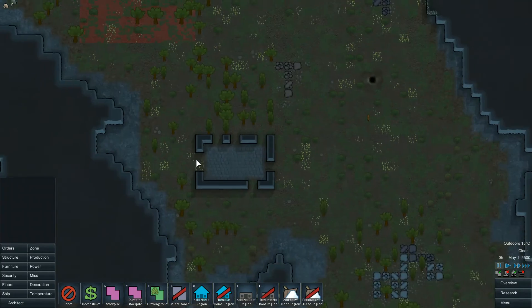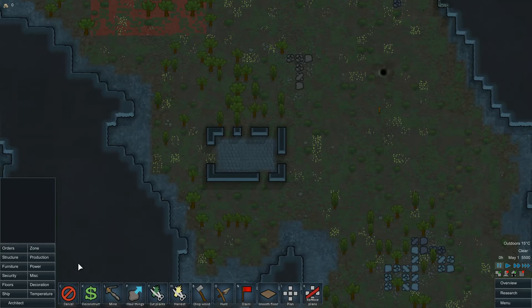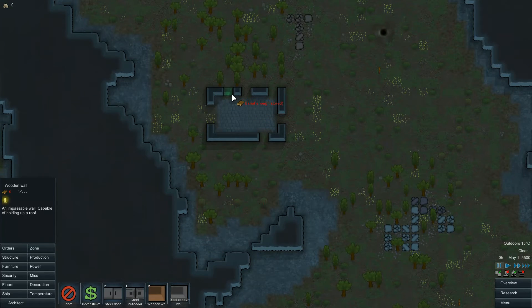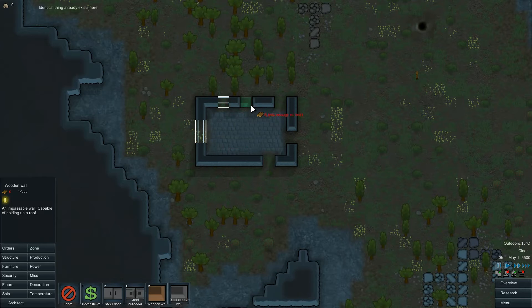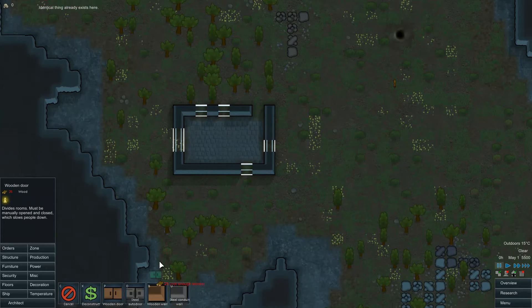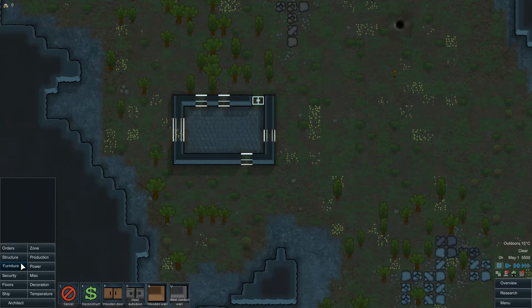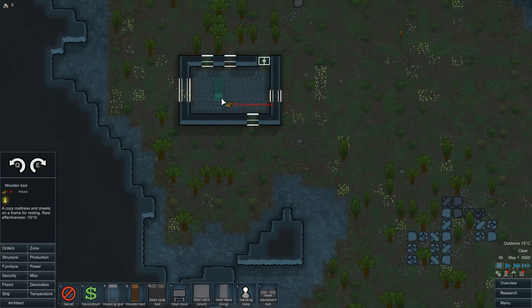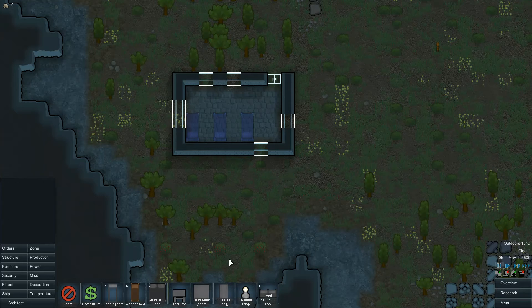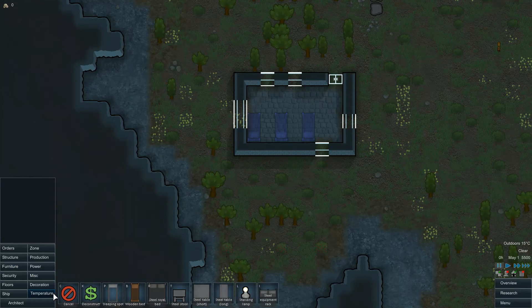If we want to make this a little bit of a home just to start out with, let's go to structure and instead of steel walls we'll make wood ones because it's a little bit cheaper, and we'll fill it in. Instead of filling in this one spot, let's go to the door and fill that in. Then we want to build some beds for the colonists — that way they don't have to sleep on the floor. So: bed, bed, bed. It's not too cold outside so they should be okay for now.